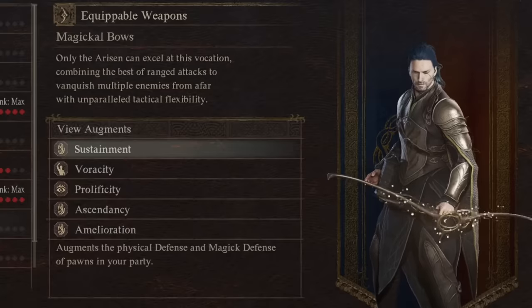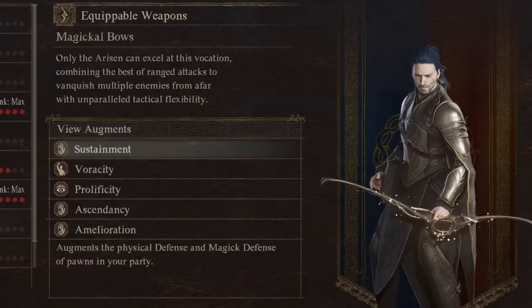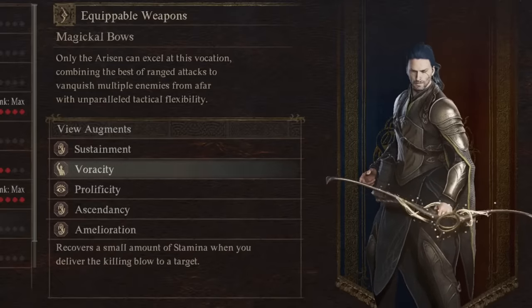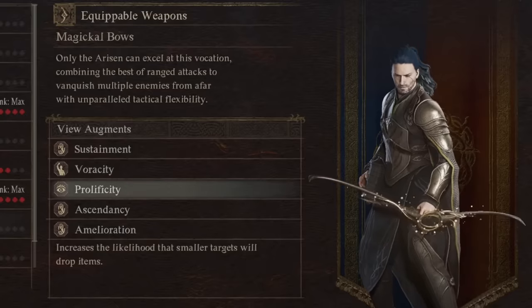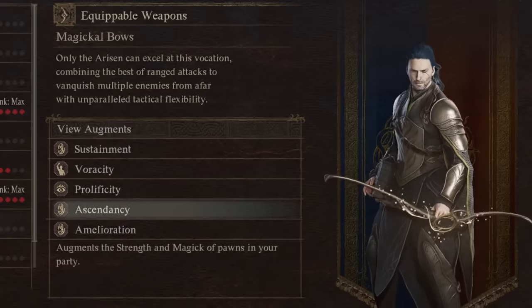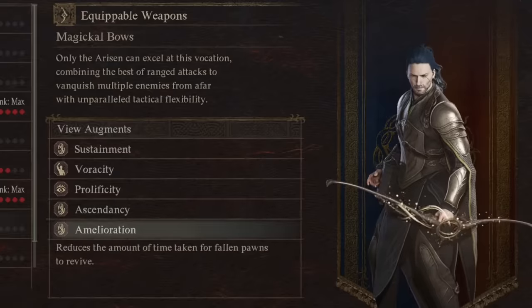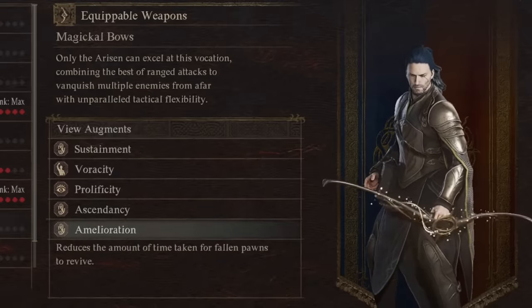For Magic Archer, we have Sustainment — physical defense and magic defense of your pawns in your party goes up by 30%. Veracity recovers 10% stamina when you deliver the killing blow to a target. Prolivity increases the likelihood that smaller targets will drop items by 20%. Ascendancy augments strength and magic of pawns by 30%. And lastly, we reduce the amount of time taken for fallen pawns to revive by just one second.